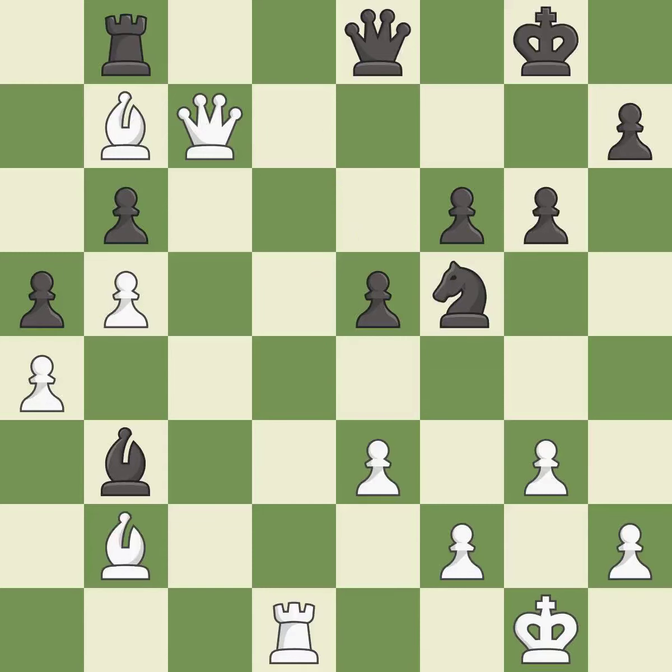This wins a tempo by threatening a rook and forcing it to move away — it is excellent. This activates a rook by getting it to the 7th rank and also restricts the opponent's king — it is excellent. This attacks a rook, winning a tempo when it moves away — it is excellent. This move puts the rook on a safer square — it is excellent. A solid choice — it is excellent.